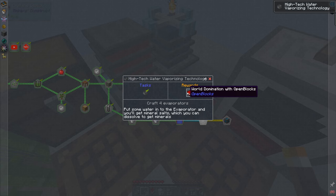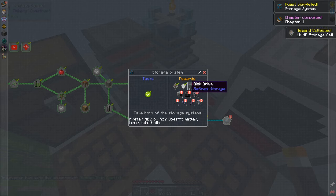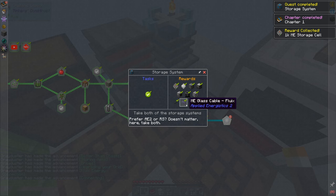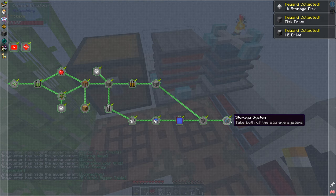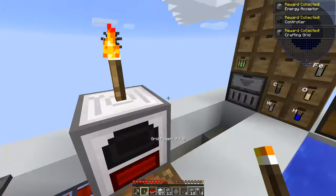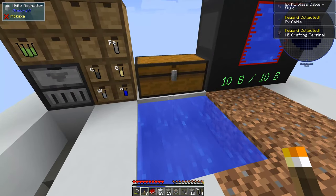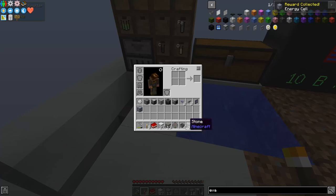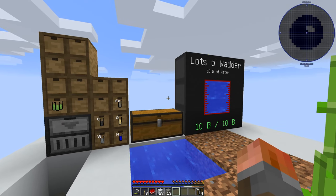And we get to the final thing - the storage system. So we can basically take AE2 or refined storage - doesn't matter, take both. So there we go - end of the first episode, end of chapter one. We're basically finished with that chapter and into chapter two. But that will have to wait until the next episode. Hopefully you enjoyed - if you did, give it a thumbs up. Let me know in the comments below if you've got any questions regarding this mod pack, or if you've played through it yourself and want to give other people advice - there is no problem doing that. We'll see you next episode for some more of this, and as always guys, thanks for watching.